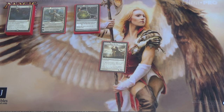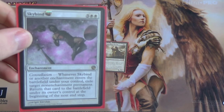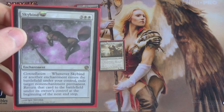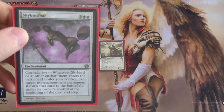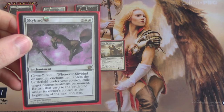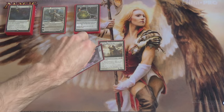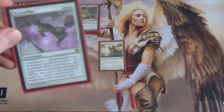Finally getting around to our enchantments. We're going to start off with Skybind, because Heliod. Whenever it or another enchantment enters the battlefield under your control — and bear in mind that Heliod makes enchantment creature tokens — you get to blink a non-enchantment permanent. Yes, that means lands too. Return that card to the battlefield under its owner's control at the beginning of the next end step. You can use this at the end step of the opponent going before you, so that on your turn they're out of existence the whole time. And of course your cleric tokens won't be summoning sick anymore. You can use this to deal with basically anything except enchantments, but we have other ways to deal with those.